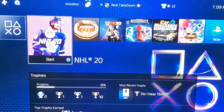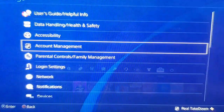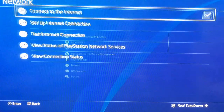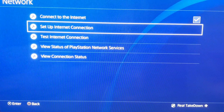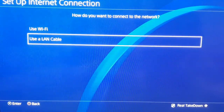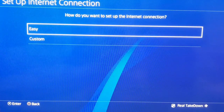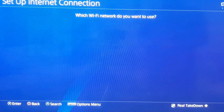On your PlayStation 4, go into your settings, go down to network, then set up internet connection. Select whichever one you use — if you use the LAN cable select that, if you're using Wi-Fi select that — and you're going to want to go to custom.